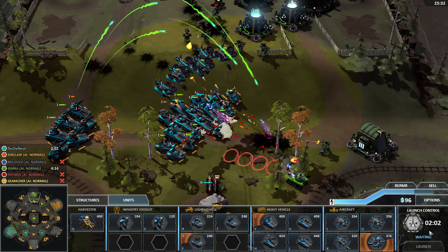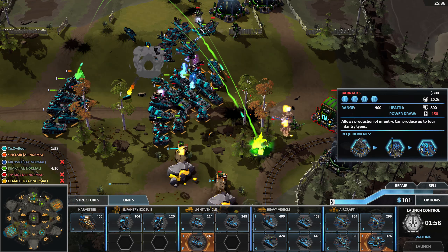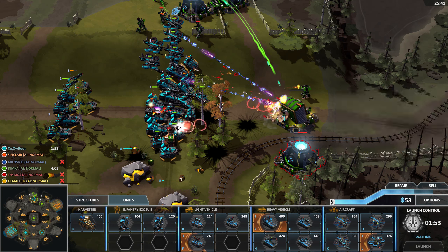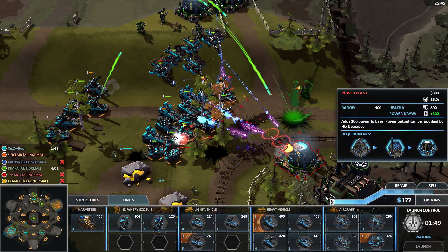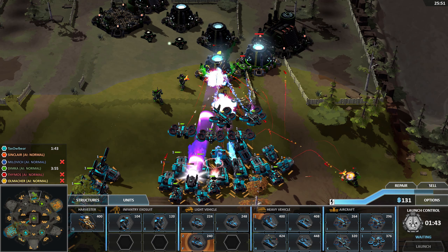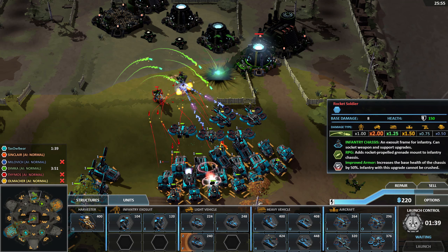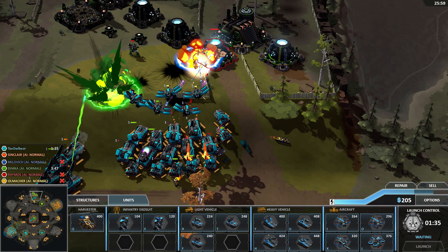Forged Battalion still has a little bit of stuff to come. I'm not sure whether there's going to be a new tier in the tech tree — the fourth tier was unlocked a little bit after release — and there are still some more campaign missions to come, but it's probably just going to be more of the same on different maps. There's probably not too much to expect with regard to story anyway — there are no cutscenes, just some dialogue with talking heads, and that's pretty much it.